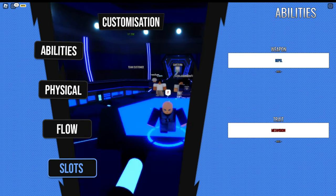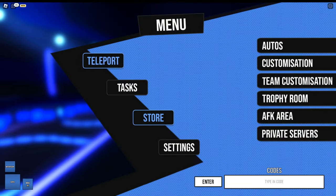Let me show you everything new in the menu. The main new thing is the teleporting. You can teleport into the matches, into customized, team customized, the leaderboard room, the AFK area, and private servers. This is how you get to the private servers.